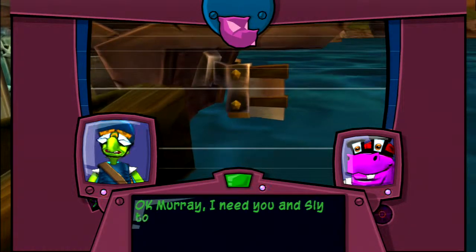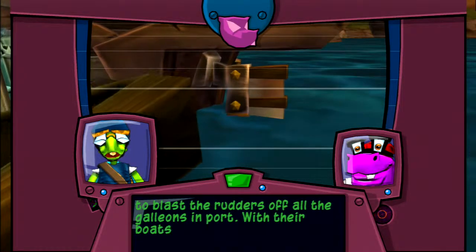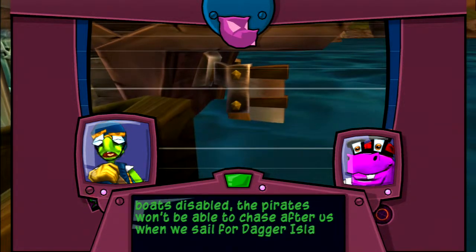Murray, I need you and Sly to blast the rudders off all the galleons in port. With their boats disabled, the pirates won't be able to chase after us when we sail for Dagger Island.